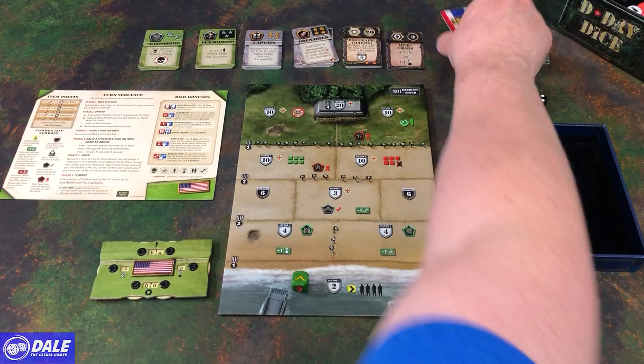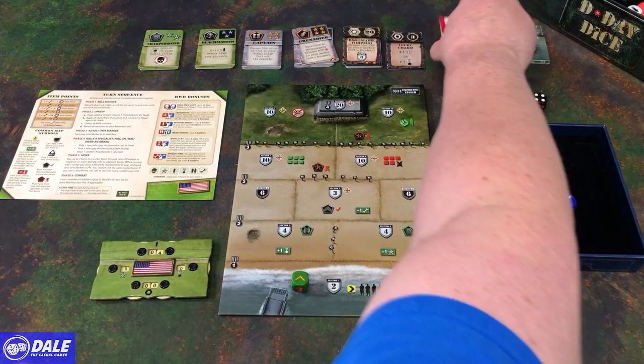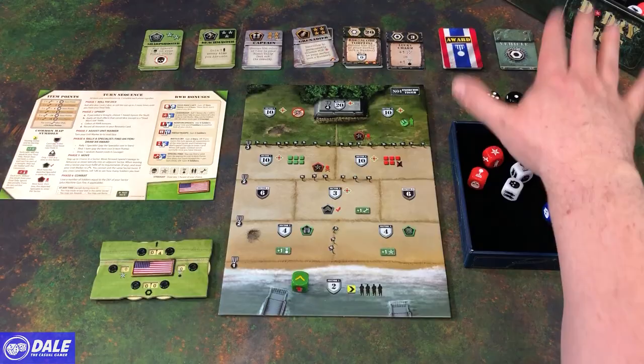Then we have a bunch of awards. We spend six medals to get one of these at random. Off to the side, we're going to have some vehicles that some of the awards will allow us to get, and different missions might give us the option to get a vehicle. Then we want two red, two white, and two blue dice, and our other d6 is handy. That finishes up the setup.